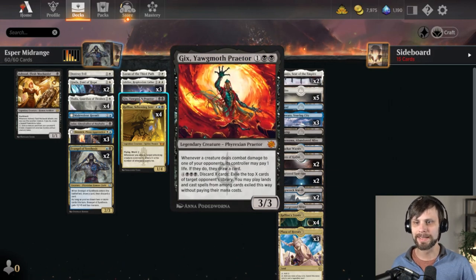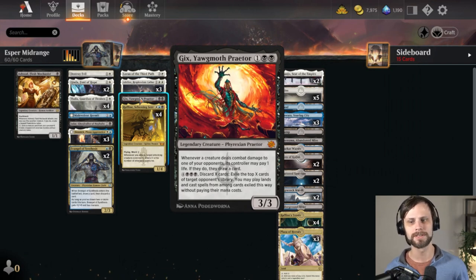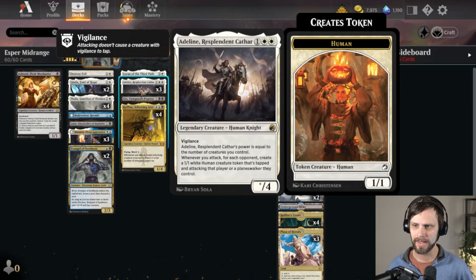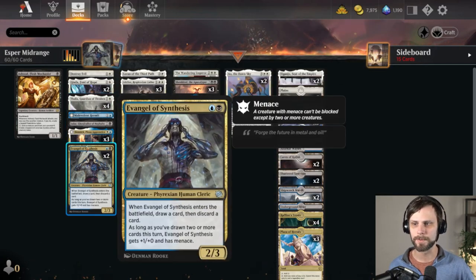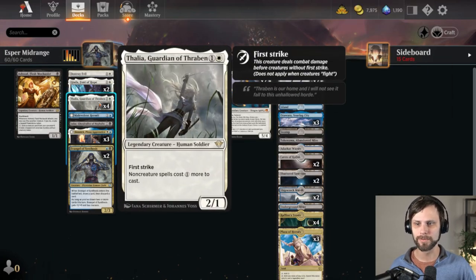Gix is in here which I'm really excited about because the ability to draw extra cards is just so powerful, and then you can discard X cards, exile the top X cards of your deck, and play lands and cast spells from among them without paying their mana cost. So if you have all that mana and nothing to do with it, this gives you an out. Adalyn is in here along with Thalia — we've got four Thalias — that's part of why you really see an overabundance of creatures. We don't really want to be casting non-creature spells if we don't have to.